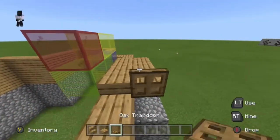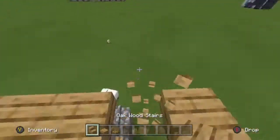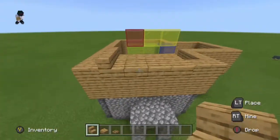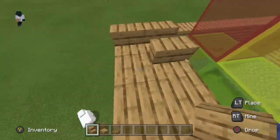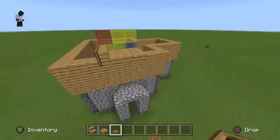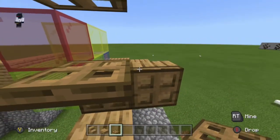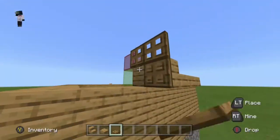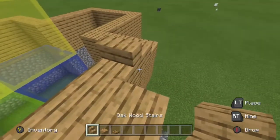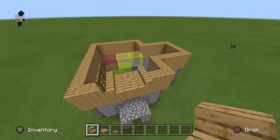My first plan was a typical design but I decided the better thing to do is use stairs and then trapdoors behind them. Place the stairs backwards on the glass, then place trapdoors on them. Make another layer above it, do that, and break the temporary pieces — and you've got that shape. I messed up again, but it's easy to fix.